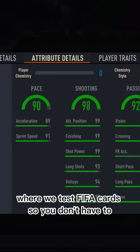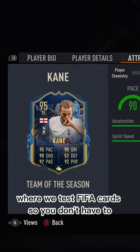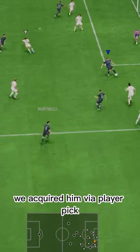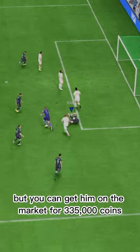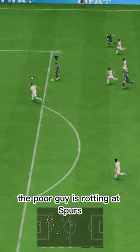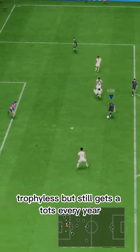Welcome to Baller or Bust, where we test FIFA cards so you don't have to. Today we've got this squad with TOTS Kane. We acquired him via player pick, but you can get him on the market for 335,000 coins. The poor guy is rotting at Spurs Trophy List, but still gets a TOTS every year.